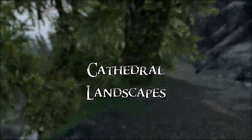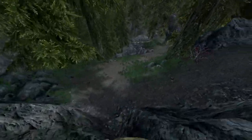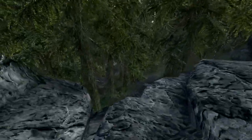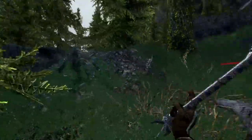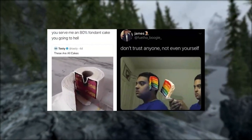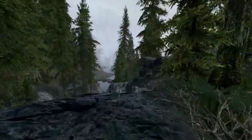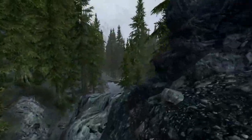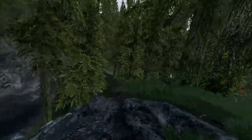Cathedral Landscapes adds dense grass that complements the terrain and eliminates grass pop-ins as much as possible. It's probably the most performance-friendly grass mod available — there's barely any difference in performance with the base game once installed, which is incredible since grass mods are among the most taxing. Cathedral takes the cake. Options in the FOMOD installer include blended roads or a tundra setting, which fits Skyrim's snowy environment well.